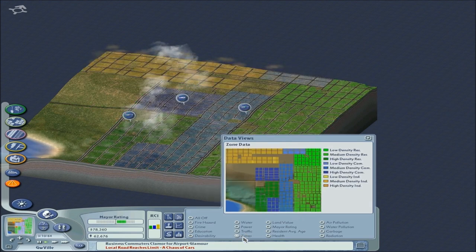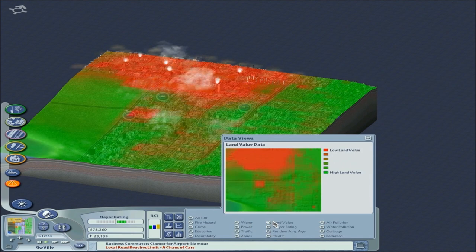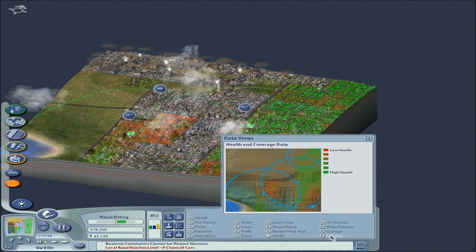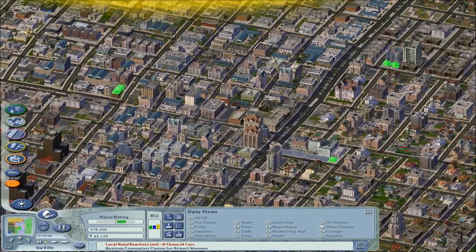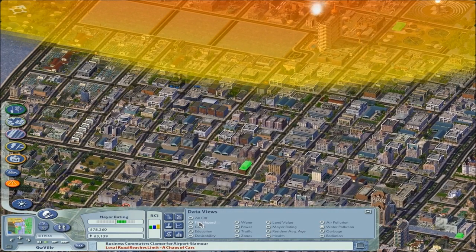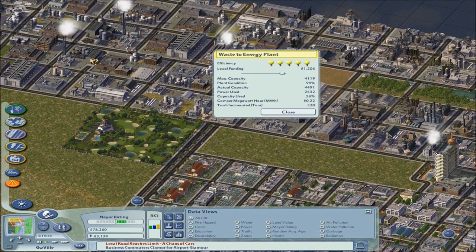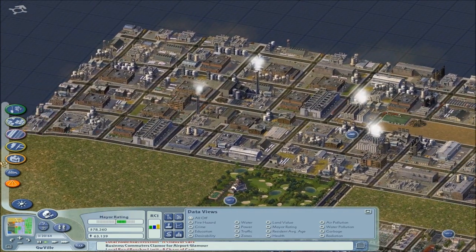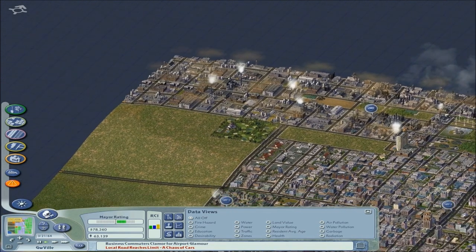Traffic is our traffic map. Zones, power, water, land value. Of course, the industrial area is at the really low land value. Health doing decent still. Garbage — I built another garbage-to-energy plant right here, and that's also making some energy for us. However, also know we built the landfill. We're actually taking in trash from Shillingville, which pays us to take in their trash, which I find kind of humorous.